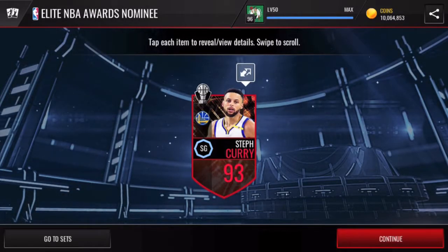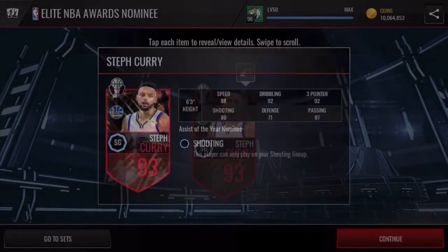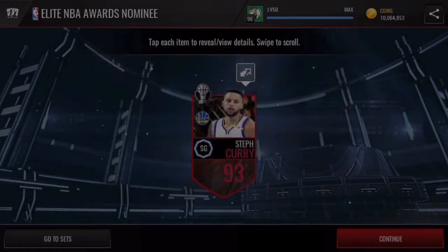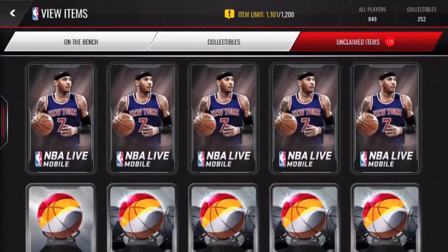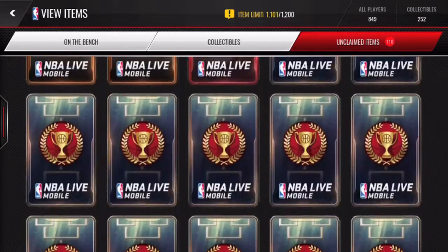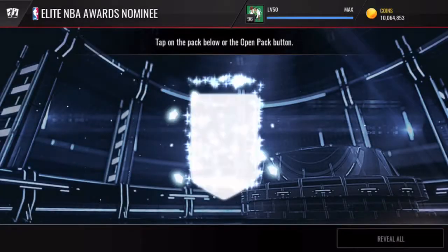Next we get a 93 overall Steph Curry, which is pretty good. He's the assist of the year nominee as a shooting guard, and has some pretty solid stats. These cards are very good if you're new to the game or don't have the highest overall team yet — they're fantastic and honestly not that bad to obtain.